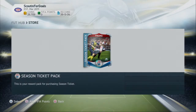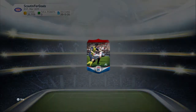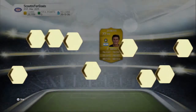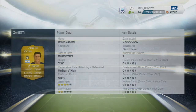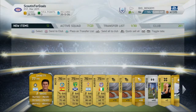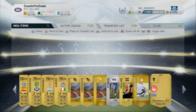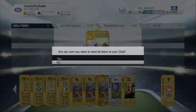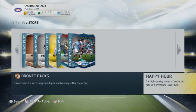Hello everybody and welcome to another squad builder. Today we're building a cheap Bundesliga leader team — it's a really good team. To kick things off, we're opening up my season ticket pack. We get Zanetti — I've not got anyone good in these packs so far, to be honest. He is actually quite fast, 74 pace, considering he's around 35 or 36. Not a great pack, so I'll just store everything in the club.